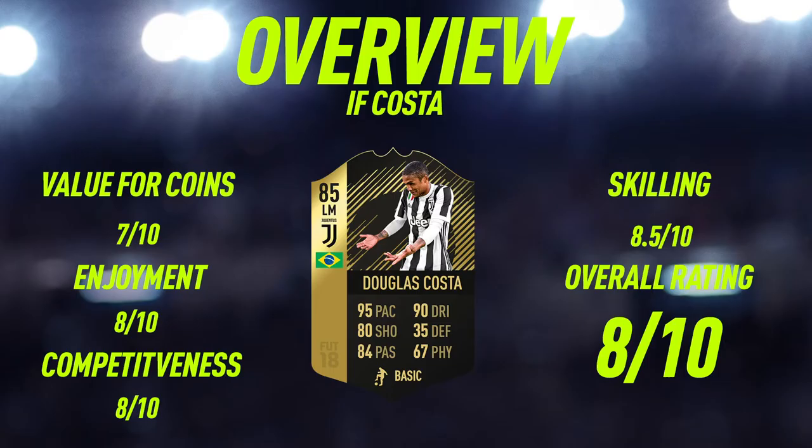Moving into the overview for in-form Douglas Costa — for value of coins I'm giving him a 7 out of 10. The reason it isn't higher is he's going for around 80,000 coins and I feel like you can get much better or similar-level players for much cheaper, such as Martial. What makes him unique is his five-star skill moves, he's from the Calcio A league, and he's also Brazilian, so you don't even need to use him in a Calcio squad — you could use him in a Brazilian squad.